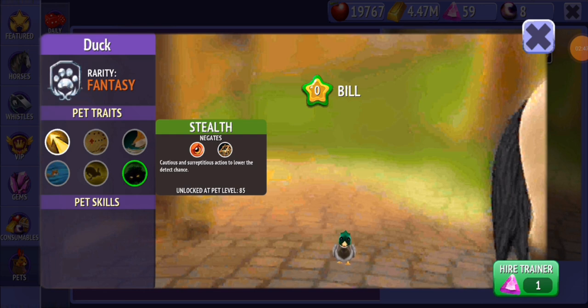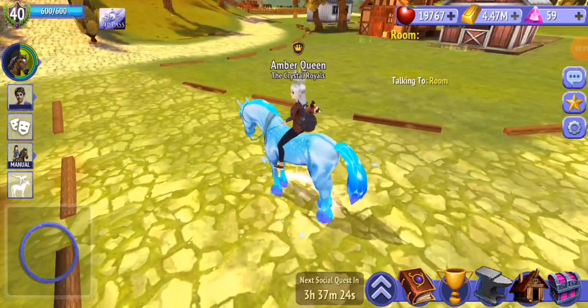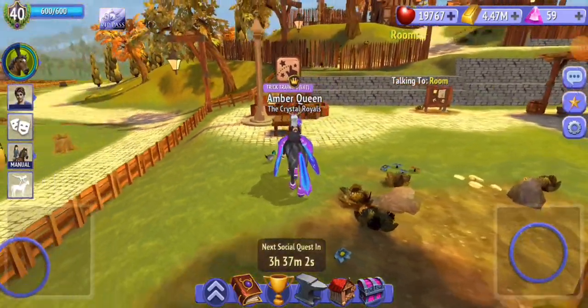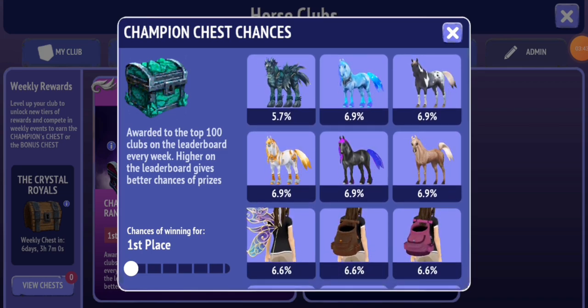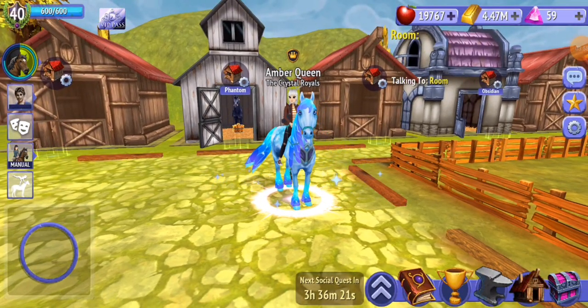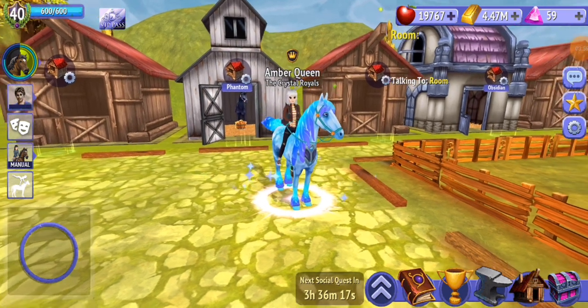I'm not sure how to level up the pet other than with gems — I haven't checked that out yet. Champions chest: each week a different Clydesdale appears. This week is the Kelpie Clydesdale, so pretty. Yesterday when the week ended it showed the Thunder Clydesdale for this week, but then it changed to Kelpie.